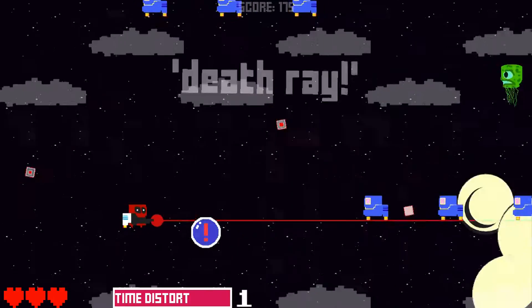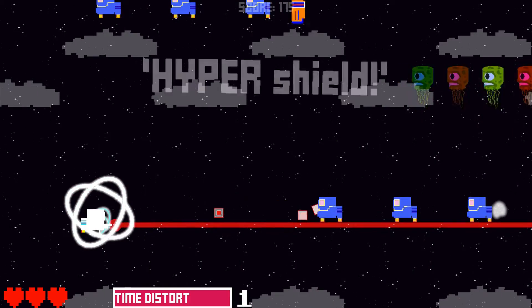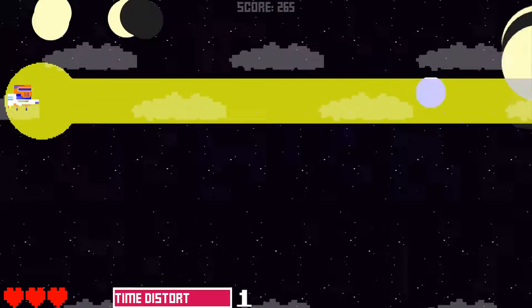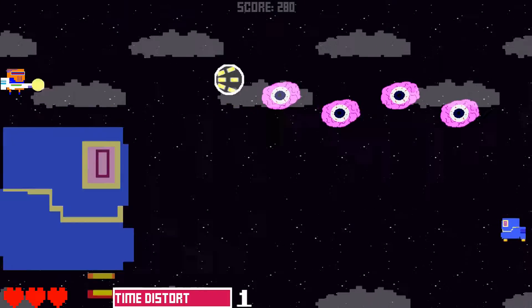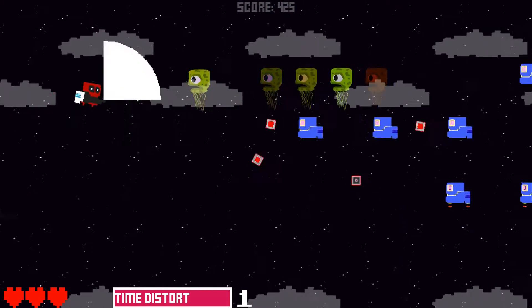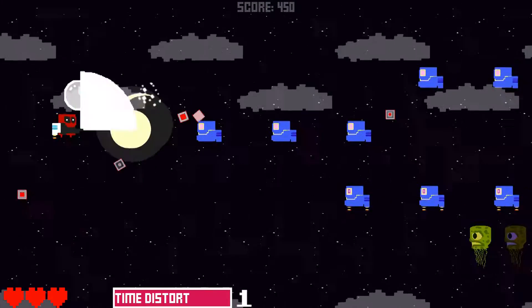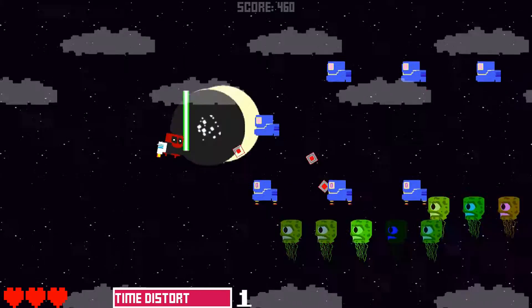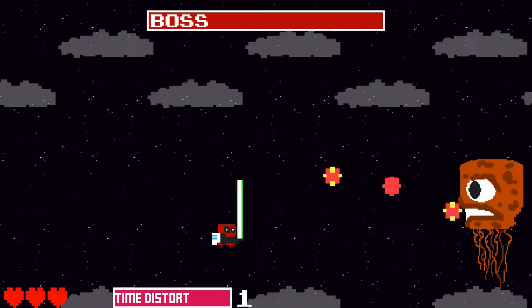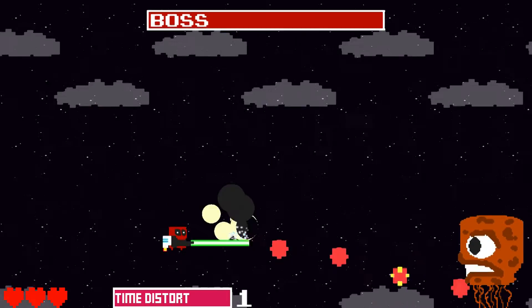Death Ray? Seems rather powerful. What's this — Hyper Shield? Not protection, but basically a yellow middle finger to anything in front of you. What's this — a Jedi sword? They put a lightsaber in a shoot-em-up? Okay, why not? It's incredibly powerful against normal enemies, but rather less effective against bosses.